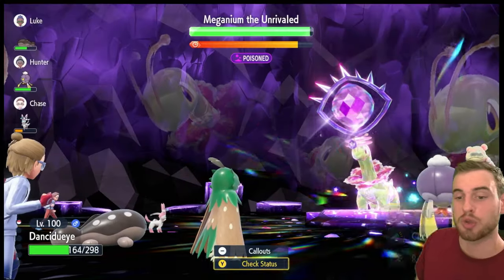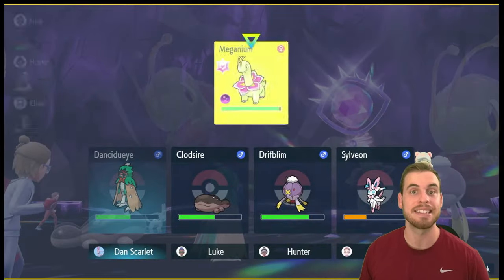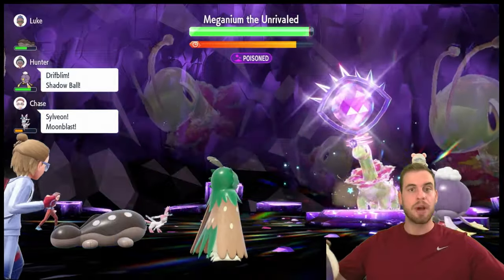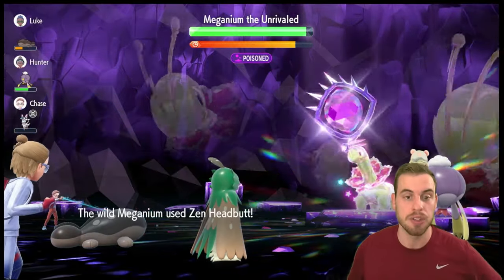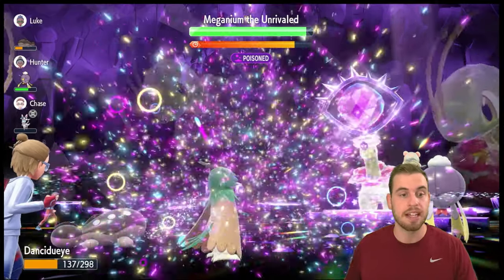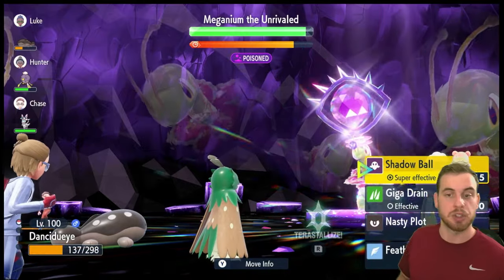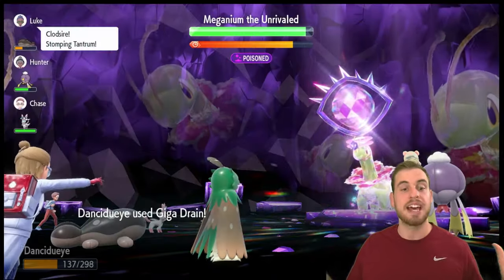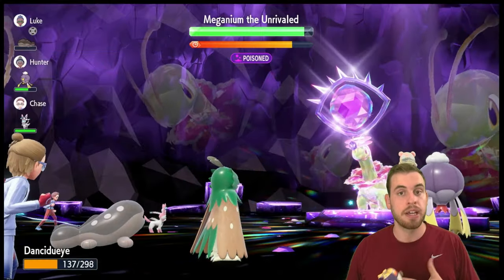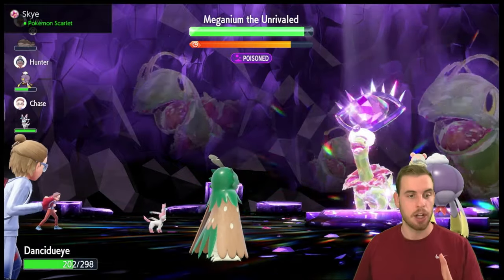You want to use at least three Feather Dances. I do like a fourth to be safe, because the only times I've really been burned using this build is when Meganium throws in some Curses after the shield already goes up. So I like four Feather Dances to get it nice and low. We're going to be pretty low right now, but that's okay. We packed Giga Drain for this exact situation — it restores 50% of the damage we deal as HP, so in the early game it gives us better recovery than the Shell Bell.